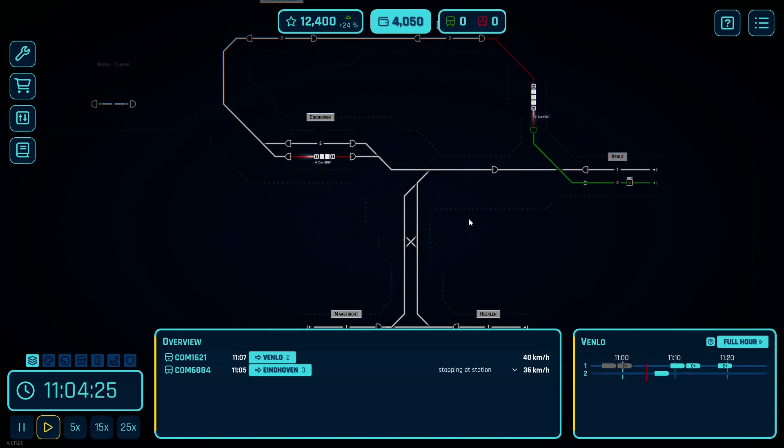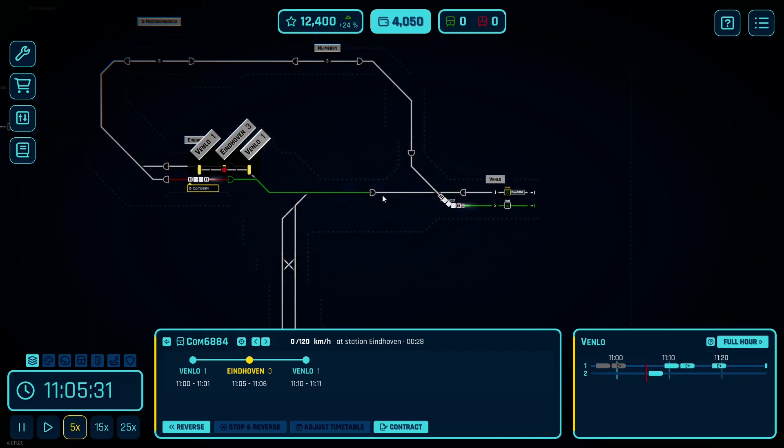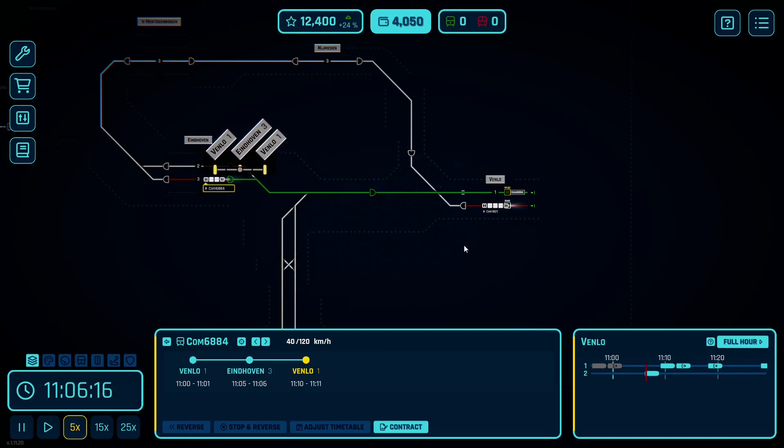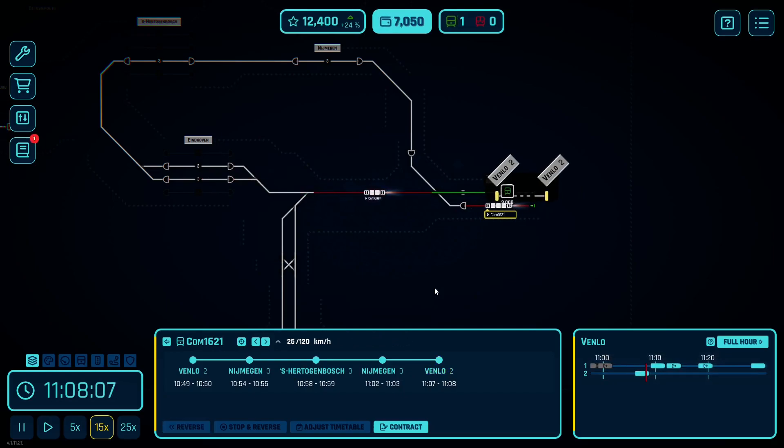The biggest challenge we're going to have with freights is that freights usually want to sit somewhere for a while, which means I'm going to need platforms that I'm not using that I can put them on, and I don't know that I'm going to have that. We can clear this and get him back to Venlo, and this will now continue to make me some money. So we'll move this up — we got 3,000 from that.